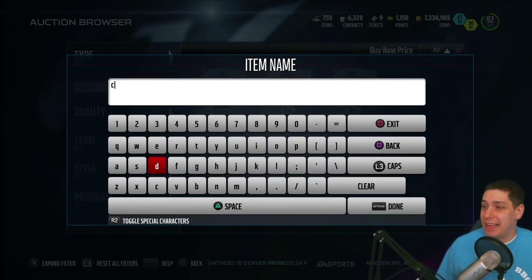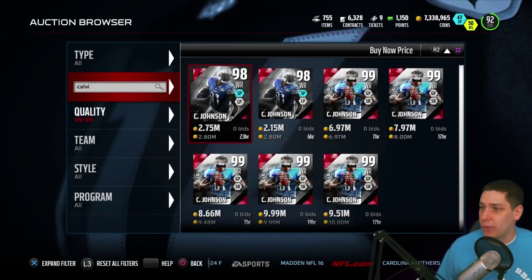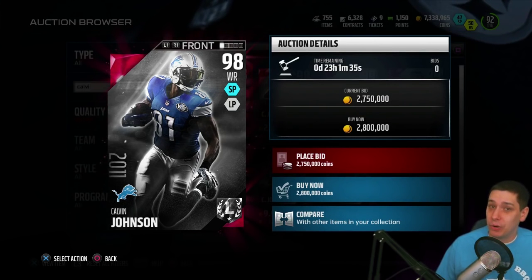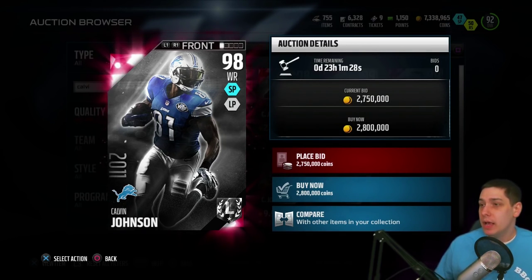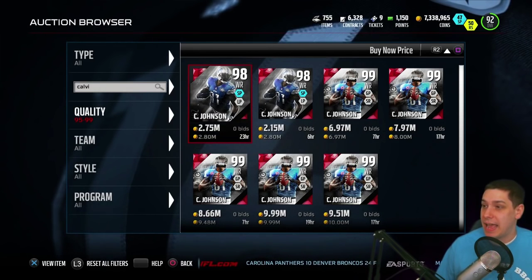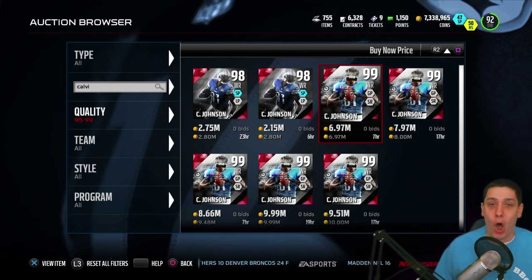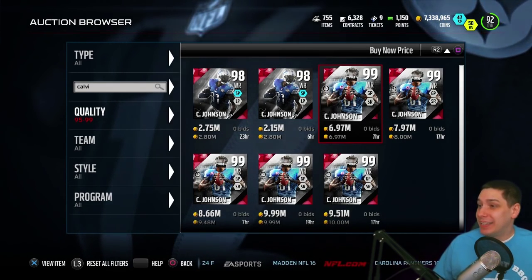Let's take a look at Calvin Johnson as well, because I think Calvin Johnson right now — you could make a case this is the best card in Madden 16 Ultimate Team. There are actually two cards: the standard Ultimate Legend, which is a 98 overall, and the boss edition. You don't actually get a 99 card when you do the sets — only the boss editions, the 48 hour cards, are 99s. The standard edition is going for 2.8 million right now. The boss edition cheapest on PlayStation 4 is almost 7 million coins — I would have to spend all my coins to get Calvin Johnson.